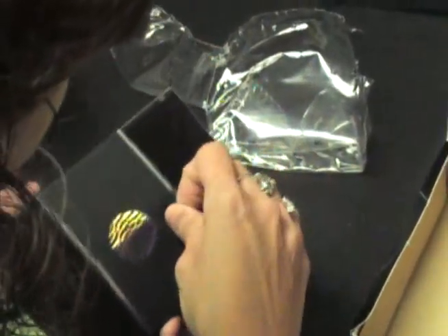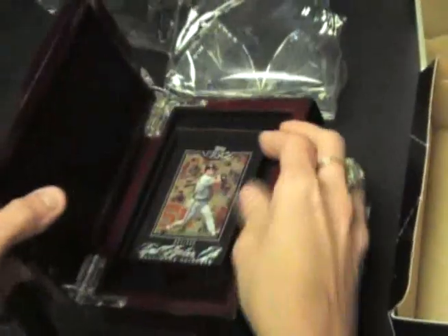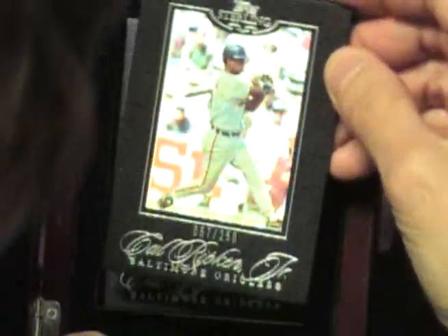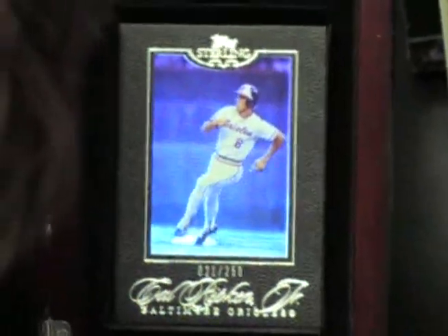You can slide that off or rip it however you like to do. Alright, this is the top card. You got a bunch of cards — you should have like four or five. That's 57 of 250. Next one: 21 of 250. And here comes the big hit — the big hit is going to be in the middle.